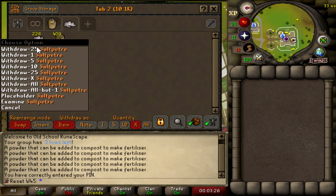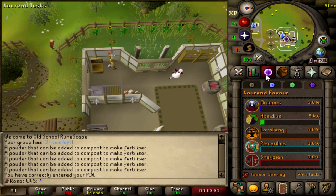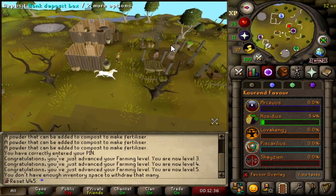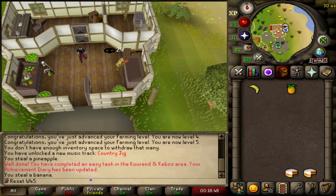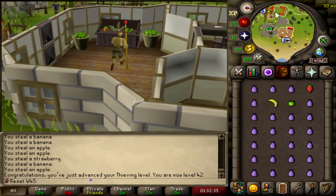Already at five favor and still pushing this plow — I'm an idiot. Moving on to Saltpeter. Collected a bunch of Saltpeter and making it into fertilizer with the compost. At 20% Hosidius favor — I need 15% for fruit stalls and 20% for a quest later. Donated the fertilizers, now at 20.4% — very nice. Hopefully no guard dogs attack at the fruit stalls. That's 42 Thieving — I can leave the fruit stalls now.